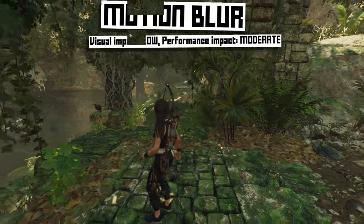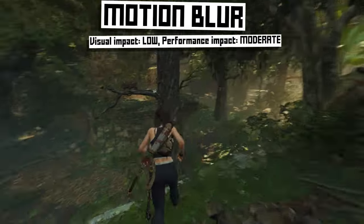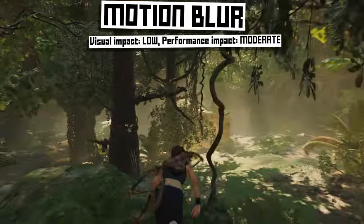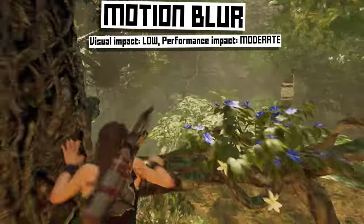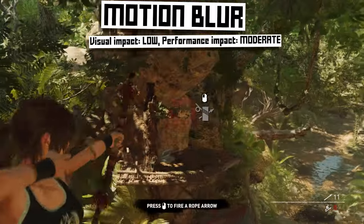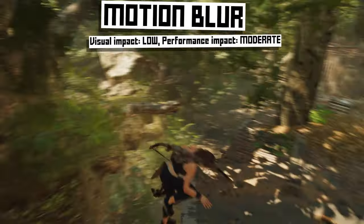Motion blur is when the game engine gives a directional blur to objects that are in motion, including the entire scene when you move the camera. It's a divisive topic — lots of people hate it. I'm a weirdo who loves motion blur. I think it adds a cinematic look, especially during action-heavy scenes. It can be pretty intensive depending on the game though, so turning this off is a good idea if you need extra FPS.